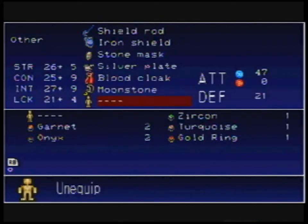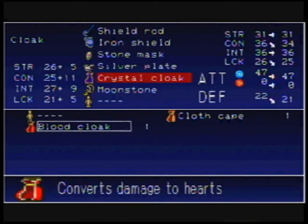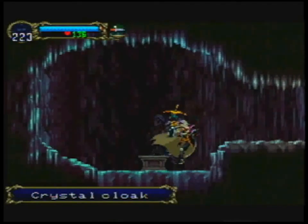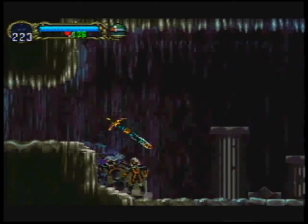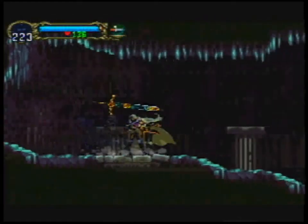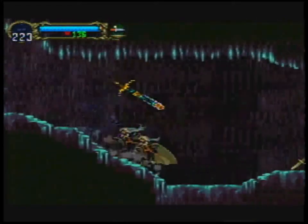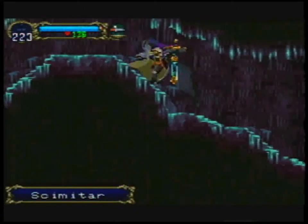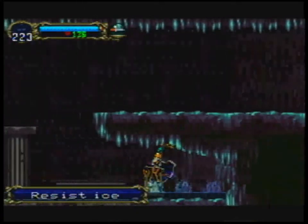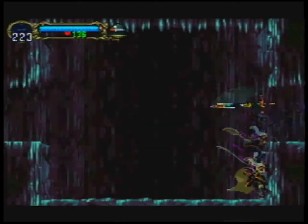Here's a new cloak — the crystal cloak. This one actually has a neat effect to it. It says it's semi-invincible. What it actually means is that on an actual TV it's flickering, providing the illusion that it's kind of transparent. I kind of liked its actual look without the flickering. Also, another sword plus one — because we need another one of those.